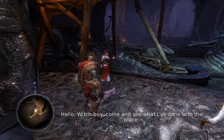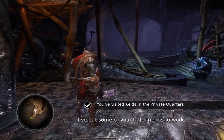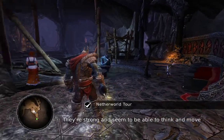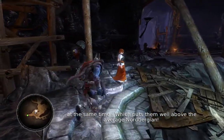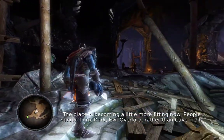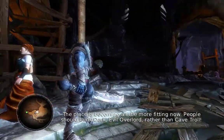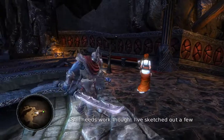There's our fill there. Hello, rich boy. Come and see what I've done with the place. All your little friends to work. They're strong and seem to be able to think and move at the same time, which puts them well above the average Norbergian. All Berg — the place is becoming a little more fitting now.